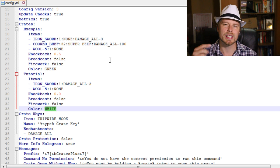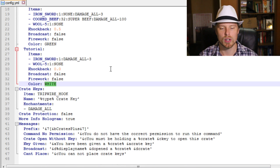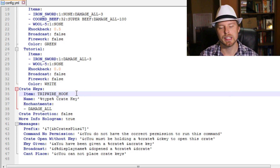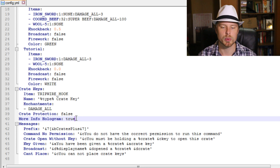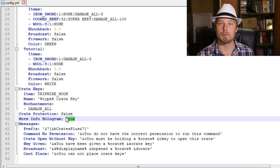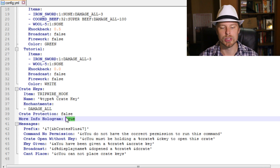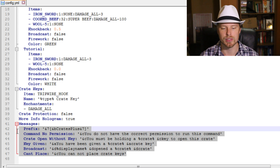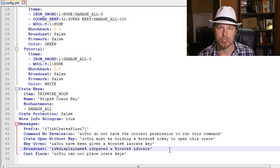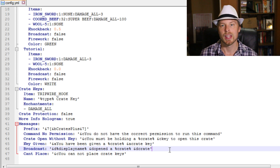You can also change the color scheme — I'll put a link to that in the description. You can change the crate key type, where the name corresponds to the crate name. If you don't like all that information displayed above your crate, you can set that to false and only the name will show. You can also enable crate protection. I always like it when plugin authors allow you to change all of the plugin messages as well.